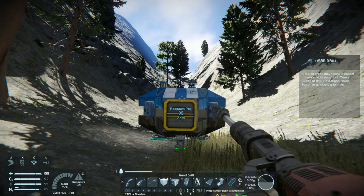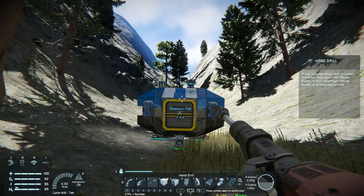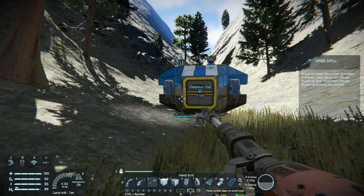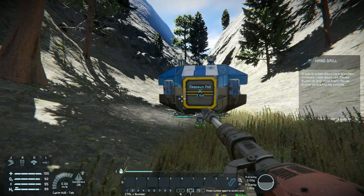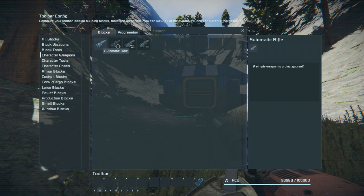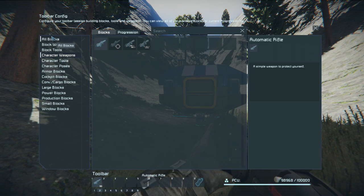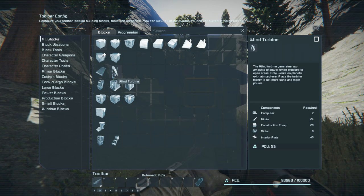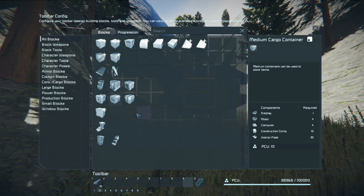There are a lot more resources available, but you will have to find them — I will show you how. Now, toolbars. Because we're on a planet and there will be baddies at some point, we're going to change our weapons onto our toolbar. I'm going to press full stop to change to toolbar 2. I'll press G, go down to character weapons, and I can either double-click to put it in the first available slot or drag and drop it. If you want to remove something from the toolbar, you right-click it.